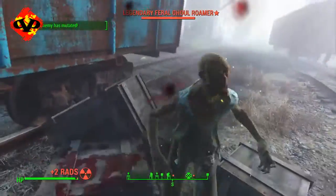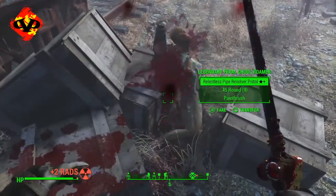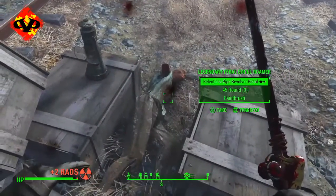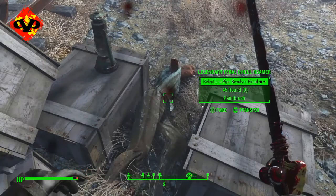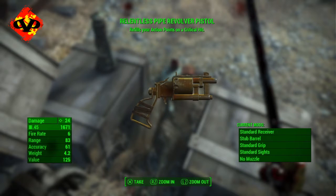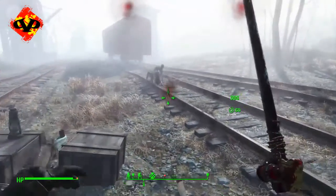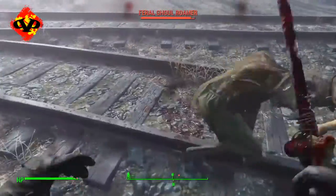The legendary ghoul will get up and you can just hack and slash at them if you're strong enough. What really matters is you're going to get the relentless pipe revolver pistol. It refills action points if you get a critical hit — so if you shoot somebody in the head it will refill your action points and you'll be able to use VATS all over again. If you need VATS right away, you can pull this out, land a critical hit, and then use VATS with a stronger weapon.